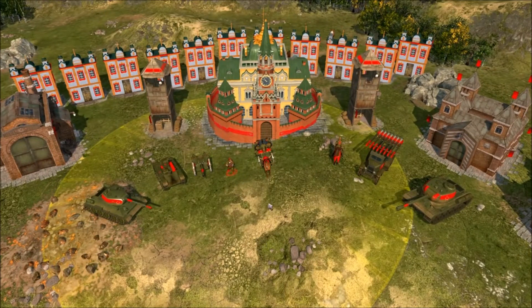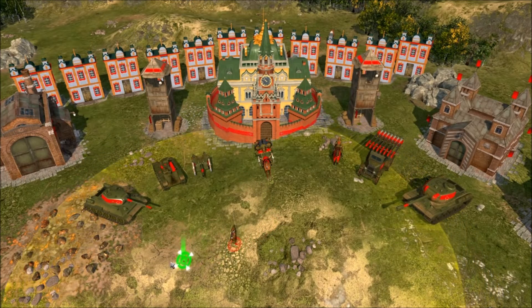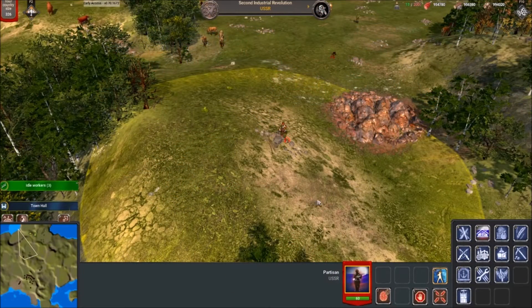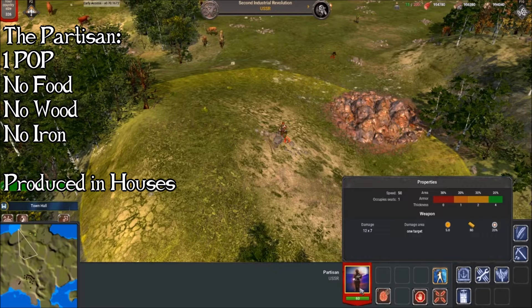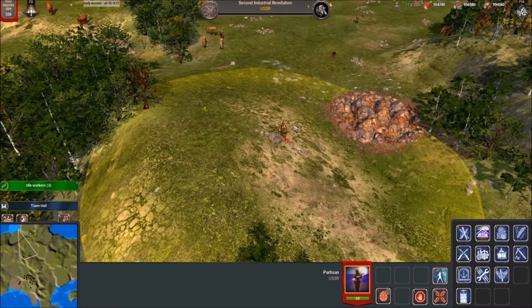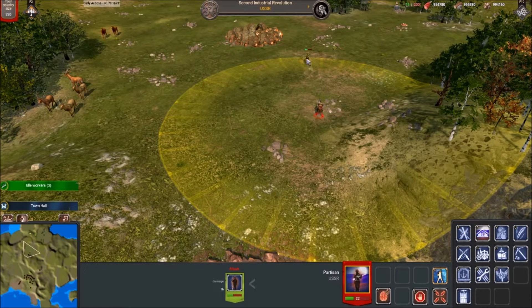The next unit we'll be looking at is the Partisan. What makes this unit so special in my opinion is that they cost absolutely nothing to make. They also have a deadly slugshot that spreads on distance, doing less damage at range. If you are getting destroyed and as a last resort you can refill your population with Partisans for free. Even with a shorter range, if you can get a few of these spread around your base it will make a great defensive unit. And did I mention these units come from houses? You can only make one every 150 seconds, but if you get 20 to 25 free units from your houses, it's just brilliant.